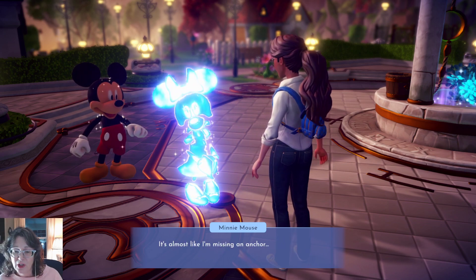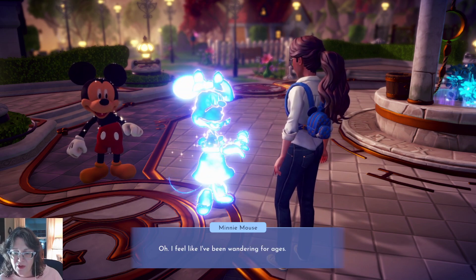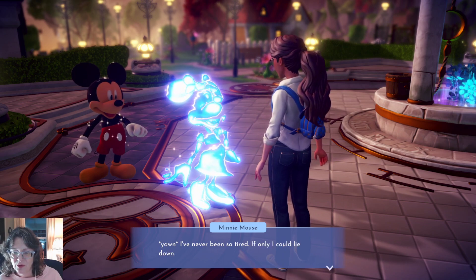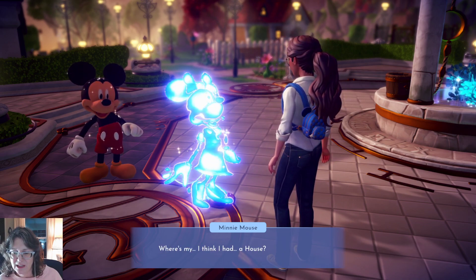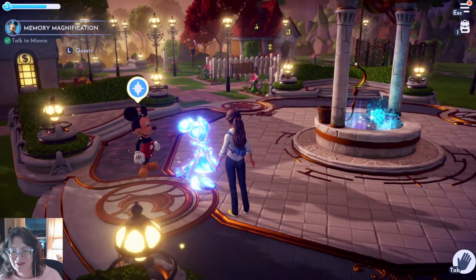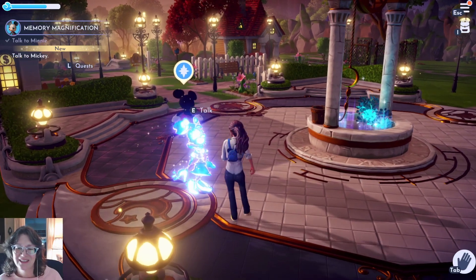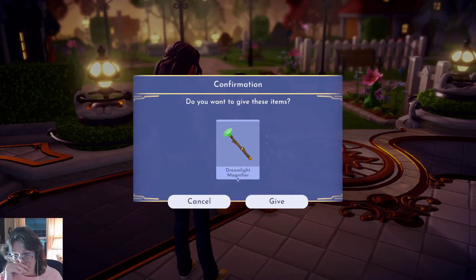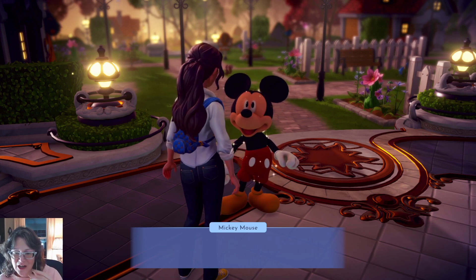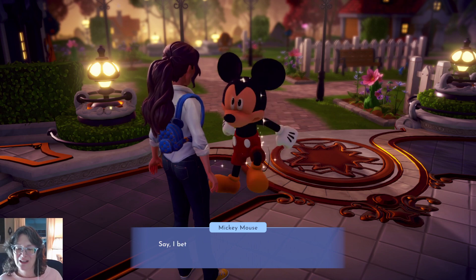Talk to Mickey. Where are you? Please don't tell me he's asleep - no, he's in his house. Mickey, we're gonna get your girlfriend back! 'It's done - hot dog! Let's find Minnie to see if it works.' Find Minnie in the village. She's on the map by the well - let's hop over there. Minnie, hi.